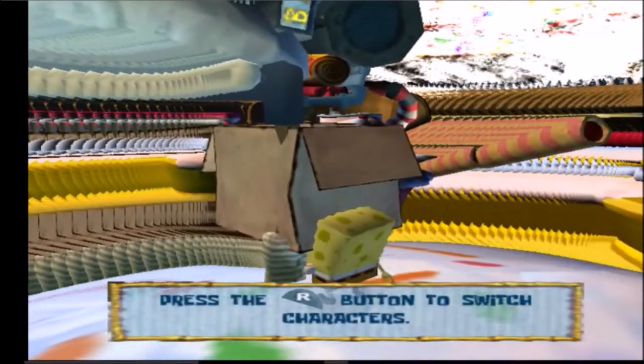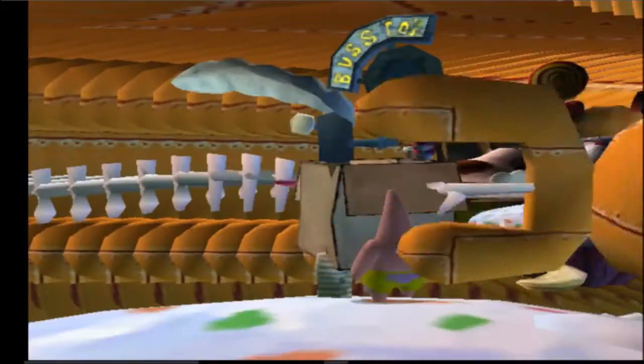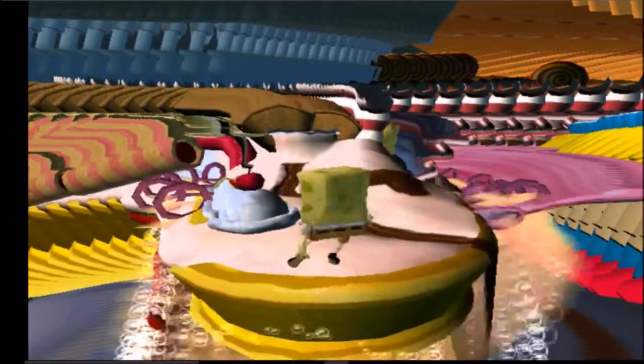You can get it on the GameCube version and the Xbox version with an emulator, but you can't do it with the PS2 version. The only way to actually explore the level is to have the moon jump cheat on. You can play as Patrick or SpongeBob — I'm going to play as SpongeBob.